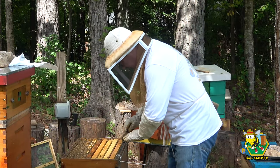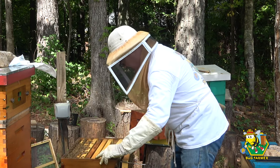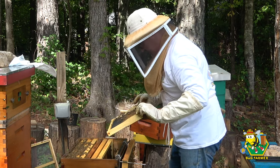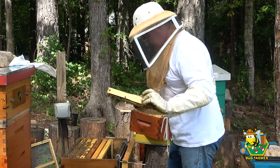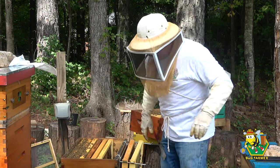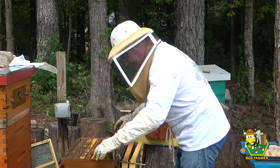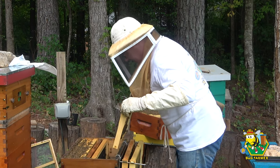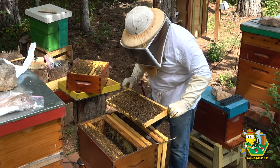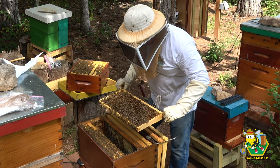Oh, there's some pollen on that girl. I want to see some brood, girls. Or a queen. They're trying to build a queen cup there — that's not good. I may have to fold the blue nuc into this hive. I think this may be where that second queen came from, because I've seen a hive act defensive like this before when it doesn't have a queen. And I see a queen cup down below. I think the second queen came from this box.